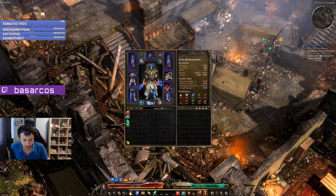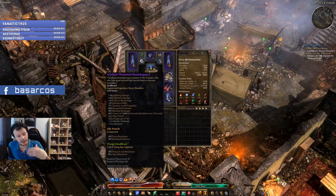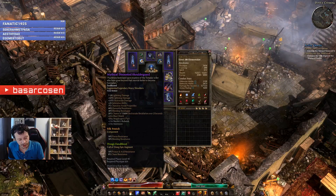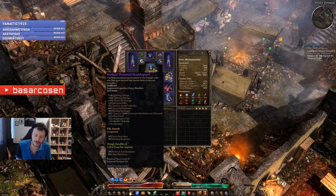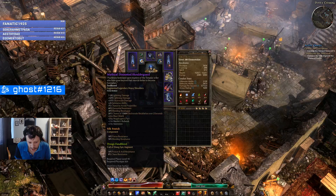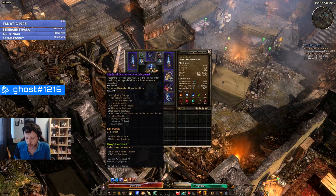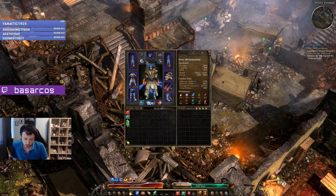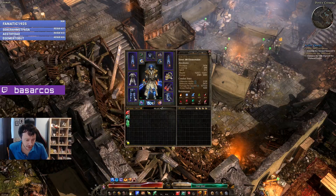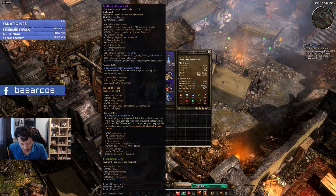We have a lot of lightning damage bonus so added lightning damage is quite impactful, and our attack speed is fine. This is a Fire Strike build — we actually use default attacks to deal damage, which is nice. We are of course using some skills but we are mainly focusing on the auto attack. Storm Shepherd is good.